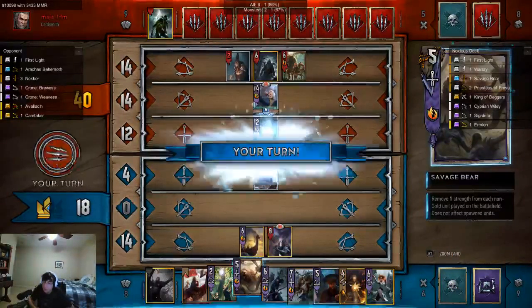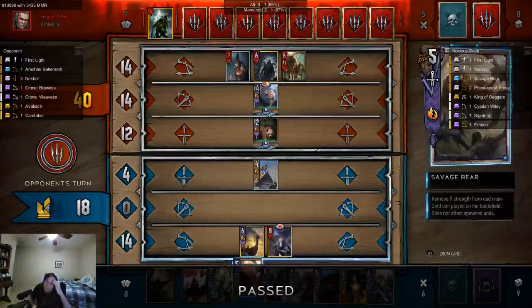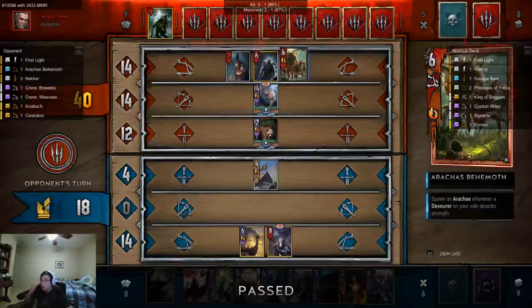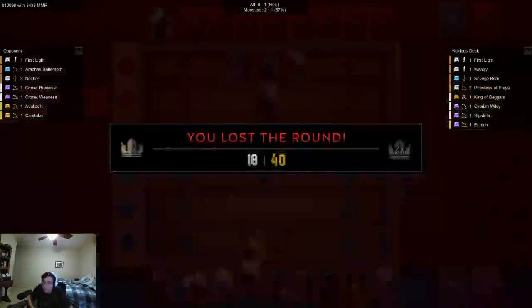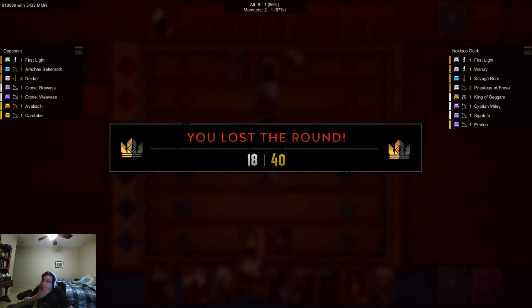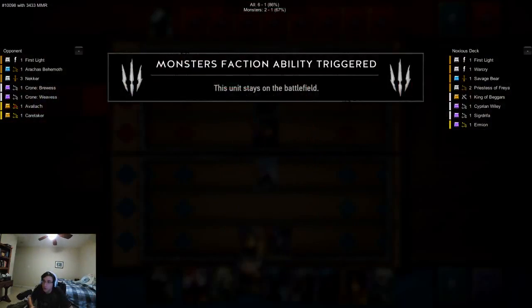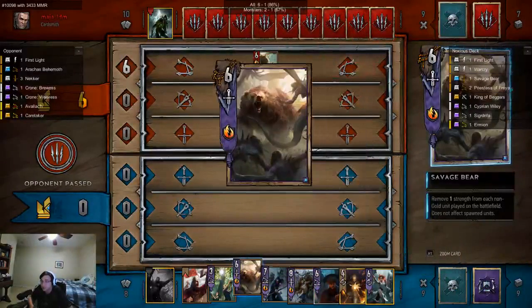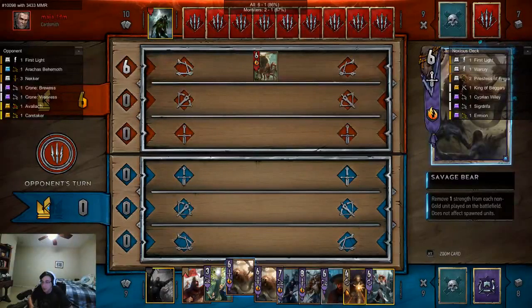That's actually ideal for us. Our opponent's going to keep one of these guys, which is one of the strongest cards in the game in my opinion. We're going to open up with a Savage Bear. Our opponent has card advantage on us — interesting. It's because they had a particular card that I don't really like.